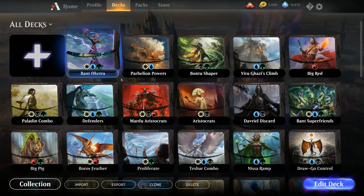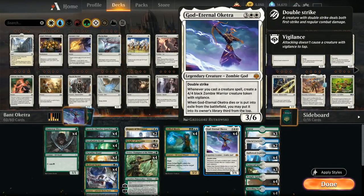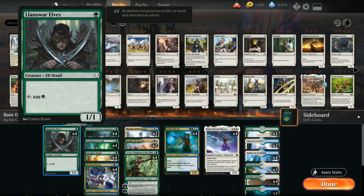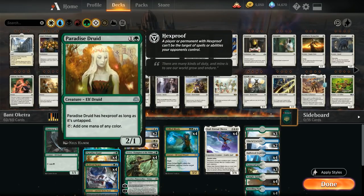Hello and welcome to another Magic Arena gameplay video. Today we're taking a look at a white-blue-green mid-range creature deck built around God Eternal Oketra, a 5-mana 3/6 Legendary Creature Zombie God with double strike. Whenever we cast a creature spell, we create a 4/4 black Zombie Warrior creature token with Vigilance — a very powerful effect worth building around, which is why we have all these mana creatures to help us ramp into Oketra ahead of schedule.